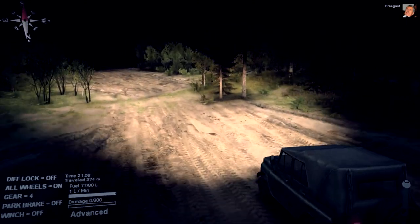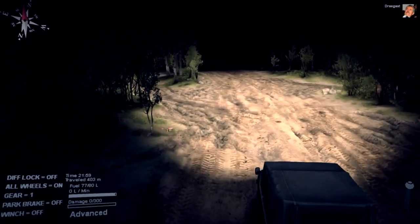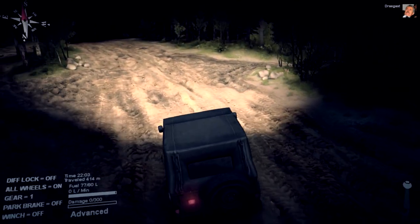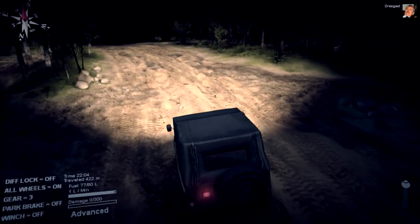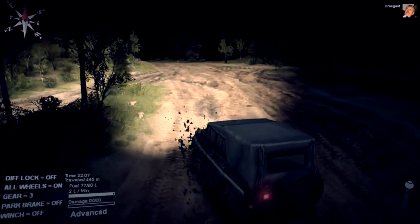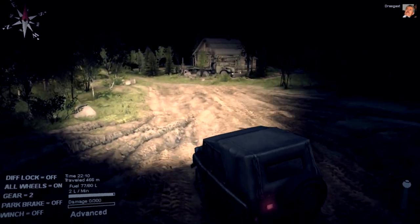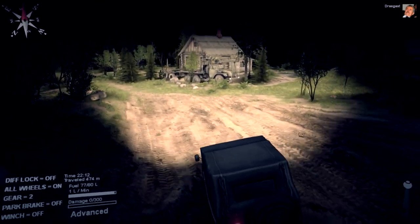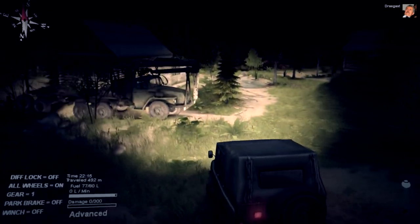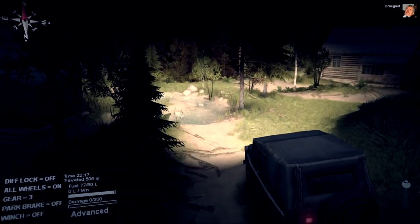We definitely want that light on because it's more important to see what's in front of us than what's all around us. Let's just keep going as fast as we can — the faster you go it's a little bit more dangerous on the damage part, but there's less chance you're going to get stuck. You have to really watch for ruts as well, because this little car can easily get stuck in the smallest little rut in the ground. This road is obviously widely used, as you can tell by all the tracks.